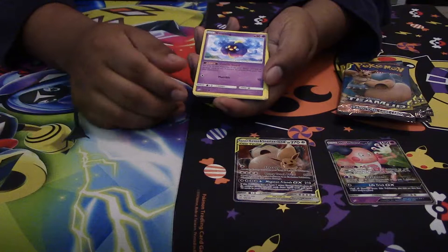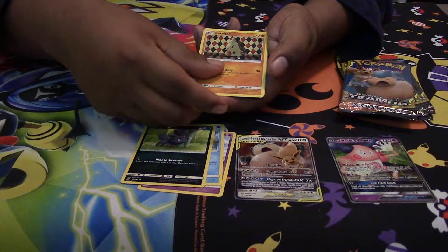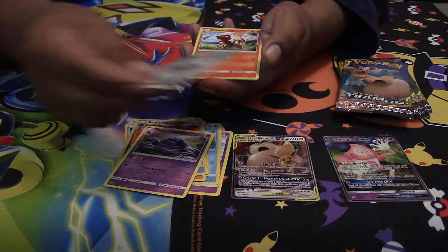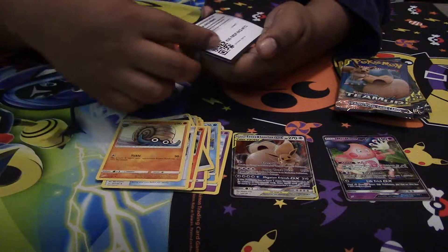Pack four: we got a Cosmog, Magikarp, Loroa, a Larvitar, a Psyduck, and the Reverse Holo is a Bronzong. We got a Muk — another useful card during the pre-release. We got a Steel Energy, Charmeleon, Water Memory, Incineroar, and another code card for you guys.